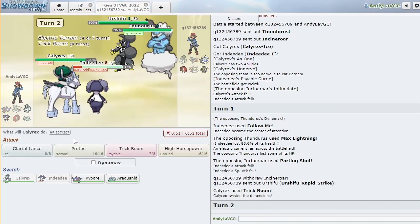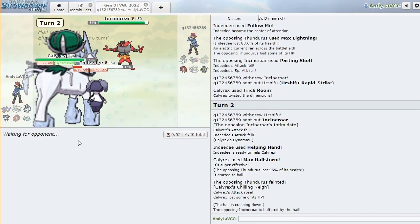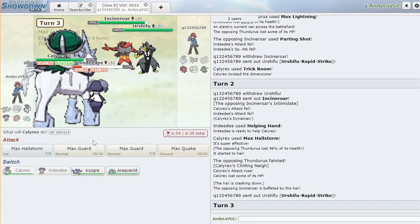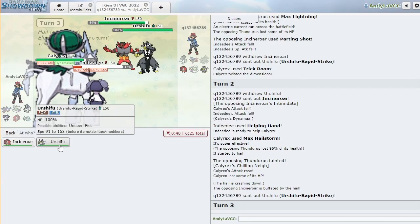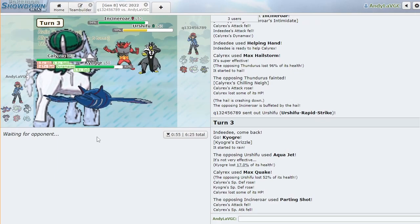Urshifu Rapid Strike — we get the Trick Room off, that's great. Can I KO this Tornadus? Oh we get the KO anyway, who cares — jeez, Calyrex hits so hard. I'm minimum speed — okay, I wasn't sure if I put minimum speed or not. I'm just gonna Earthquake here and switch into Kyogre. Quake Urshifu, switching to Kyogre — perfect. I don't really care about the Parting Shot — go ahead, buddy. That Incineroar can't switch in anymore.